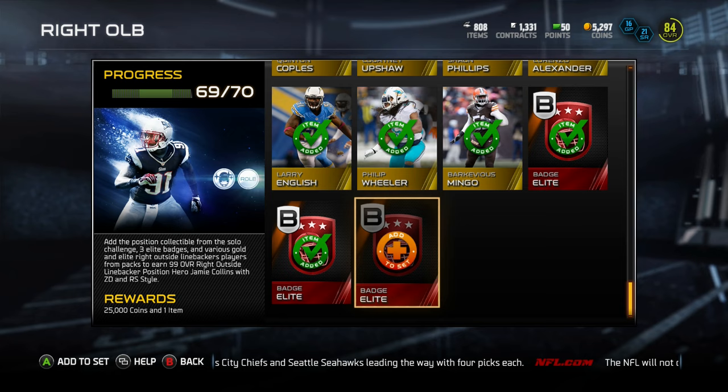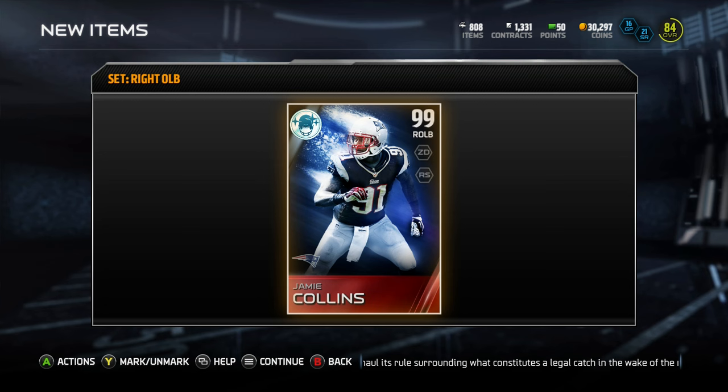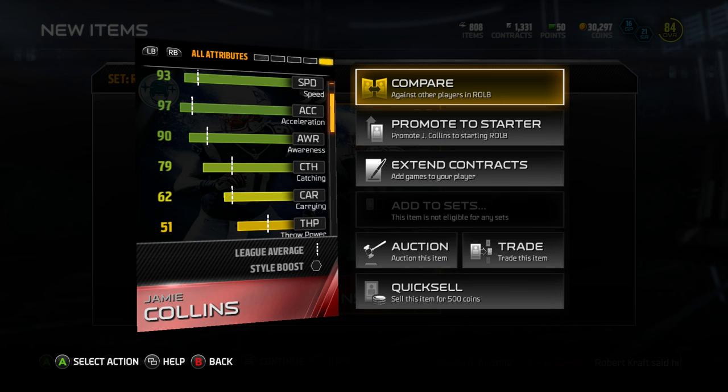The card art looks absolutely awesome. Welcome to the Tote Squad — we got you Jamie Collins. The card looks sick. He's a 99 overall right outside linebacker. We're going to check out his stats: 6'3", 93 speed, 97 acceleration, 97 zone coverage. He can get to the quarterback too — he's got 96 tackling, great pursuit, 90 awareness with a 79 catch. Definitely an awesome card. 96 tackling, 95 jumping.